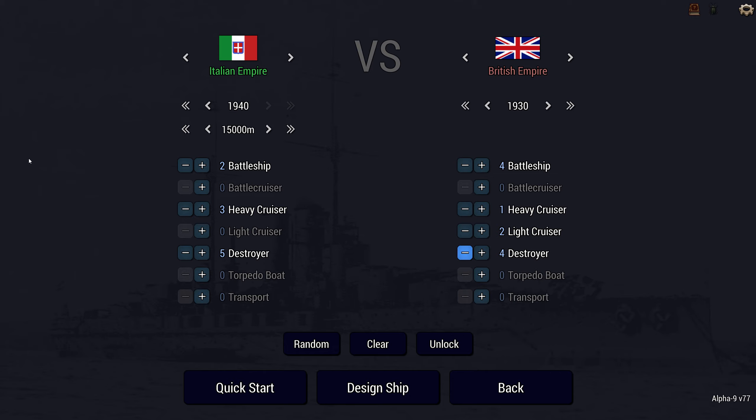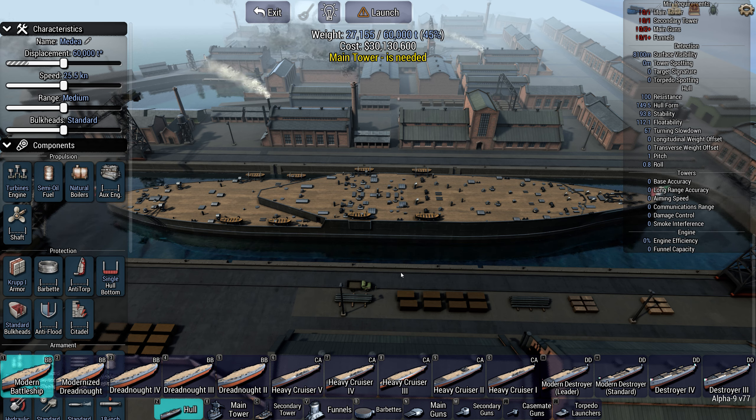I am of course using the new Alpha 9, which means quad turrets, if I want them — which I probably will, because the Italian dual triple turrets and triple turrets look hideous. So we're going to go with the modern battleship. Let's get some towers down. What happens if I embiggen the ship? I couldn't like that tower setup — it's funky. And I've just noticed there's no spots for funnels.